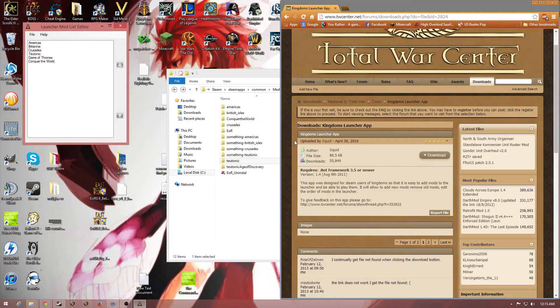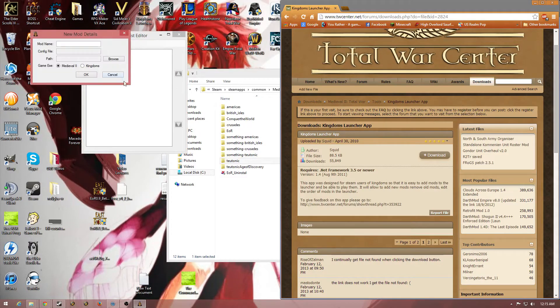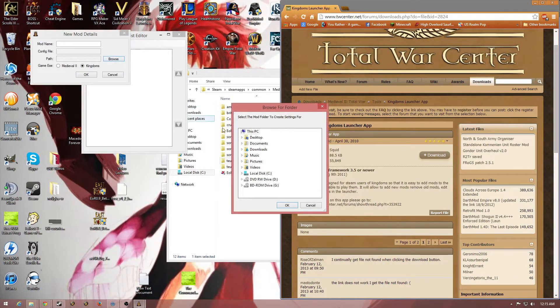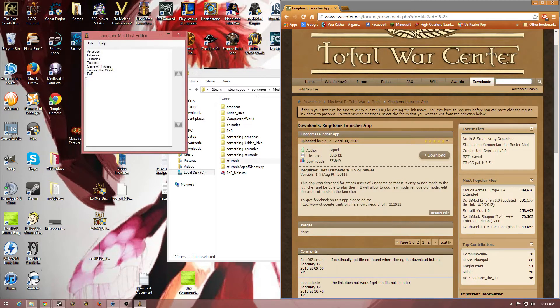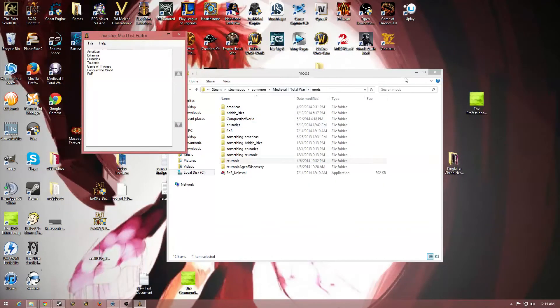You download this and open it up. Then I click File, New Mod — you'll be under Kingdoms most likely, most are. And then I have to go to Local Disk and go to the mod folder again. Hopefully this isn't too confusing and I'm not going too quickly so people can follow along. Then you want to go to the mod that you want to add — so I just click on the EOR folder. I don't have to find anything specific because it will find it for me. And there we go, it found the configuration.cfg. Click OK, and now it should be added on.